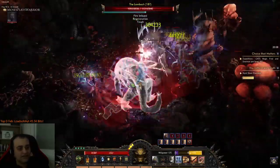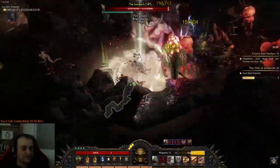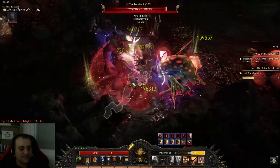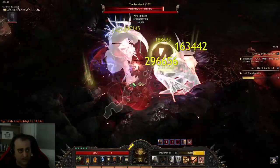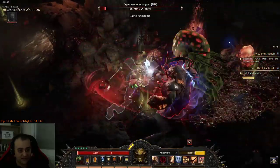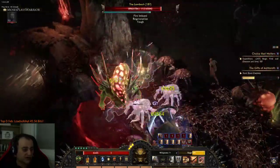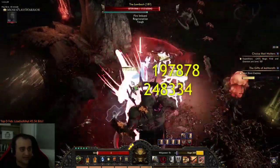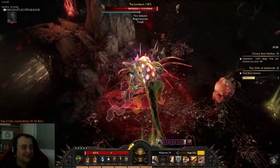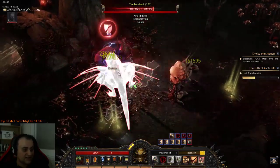One thing that is kind of a nerf — but not really — is that we no longer have an axe spinning 24/7 providing sustainability and leech. In terms of survivability, if we get stunned we are vulnerable to hits and we will die more frequently. Before, we could use the skill with a five-second duration that would exceed the stun duration. This guy by the way has 113 million HP and he's tough. These are 187 enemies — it was never really easy.